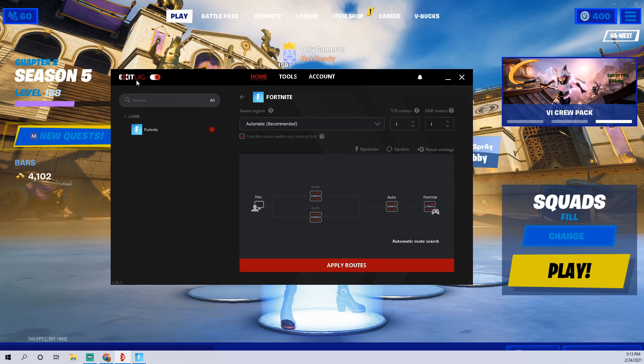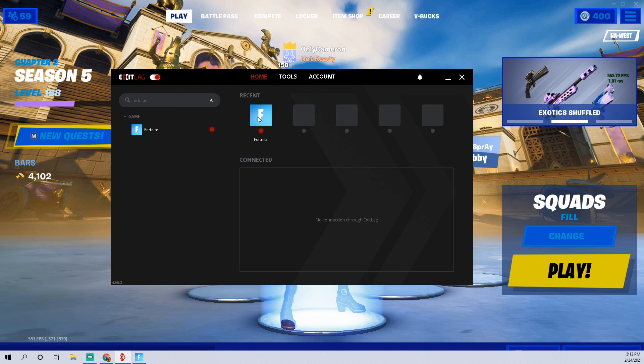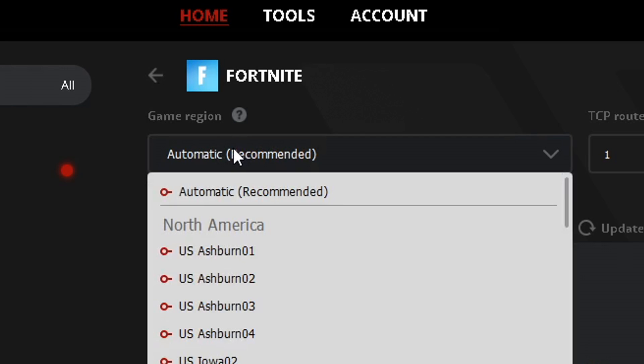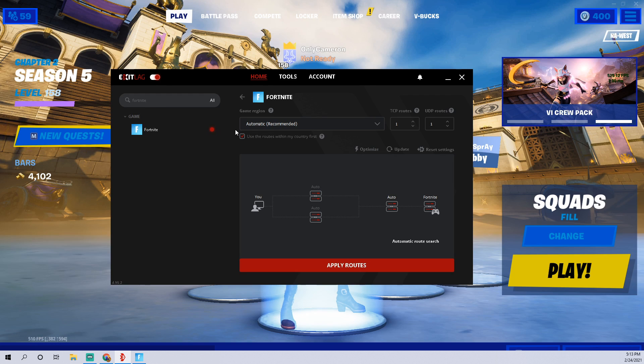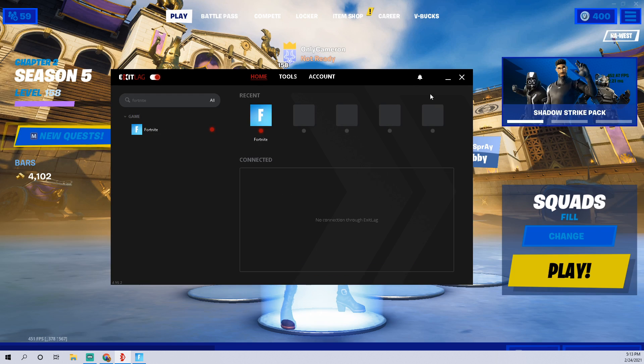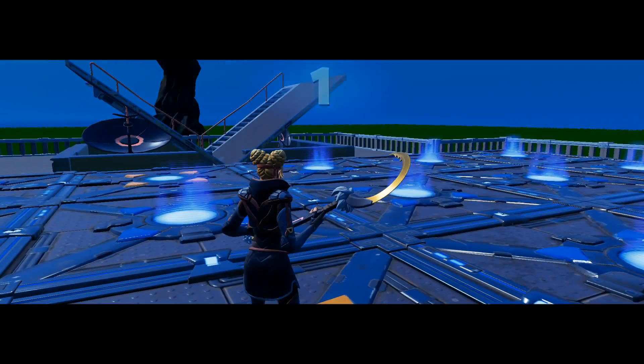You guys have probably heard of ExitLag — it's probably the most popular of all the network-optimizing softwares. As you can see, we already have Fortnite connected and I have the game region on automatic, which should give me the best connection possible. This is actually a really cool software; it even has a built-in FPS boost capability. Looks like it's all good to go.